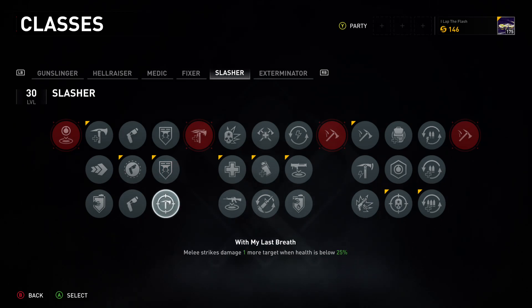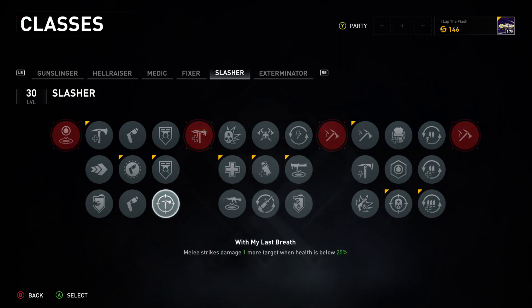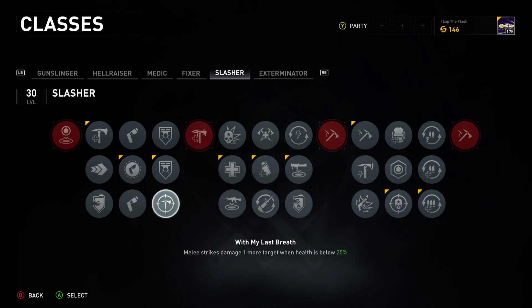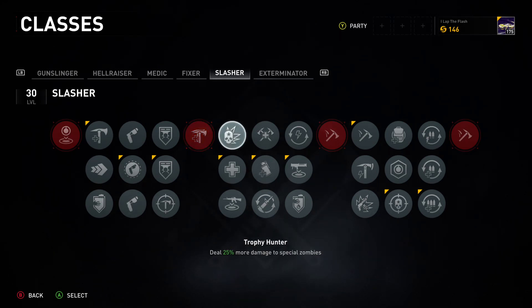If you're going to continuously go in with the Slasher and have some fun with it, take the perk that lets melee strikes damage one more target when health is below 25 percent. That's better than the bullet dodger option unless you're never getting hit when you go in with melees. You and all your teammates can also perform two more melee strikes before becoming tired — so everybody can now perform seven instead of five.